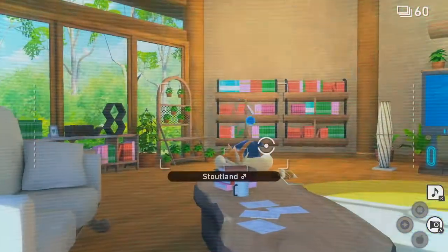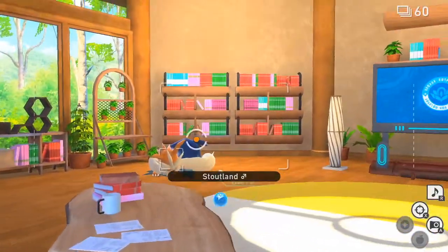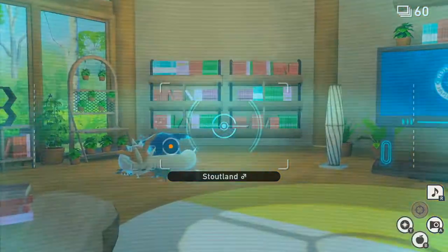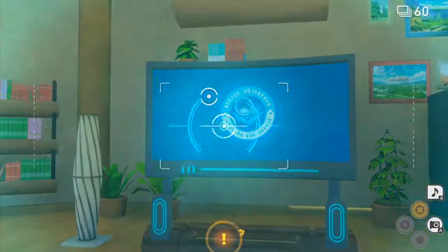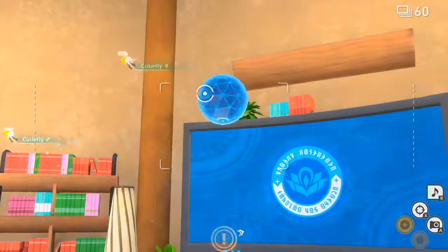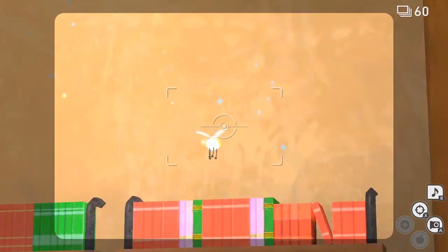As you'll see, the Stoutland and Eevee — you've got to throw some Illumina orbs at it, and then scan to wake Eevee up. And then you've got to throw Illumina orbs at the TV, and then press scan again as quick as you can, and then try and illuminate all of the Cutiefly if you can.